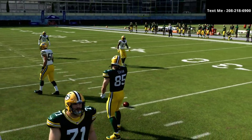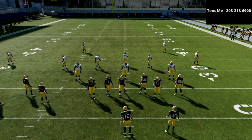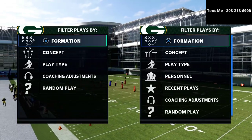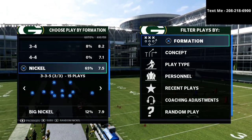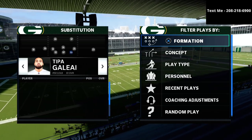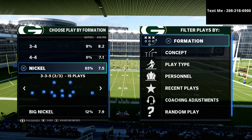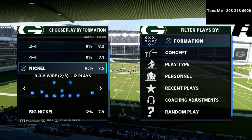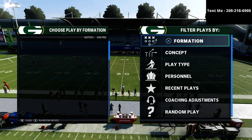I'm talking in this video specifically about my Nickel 3-3-5 Wide defense. In my opinion, Nickel 3-3-5 Wide is the best defense in Madden 21. It provides the best combination of personnel, pressure, and coverage schemes that you can run. I like to audible into that from the Nickel 3-3-5. We've been doing this pretty much all season long and we've had a very successful track record with our defense.